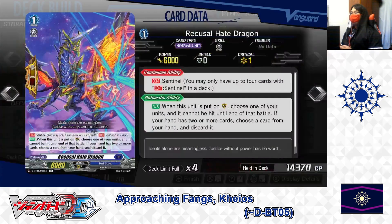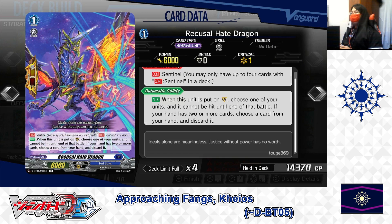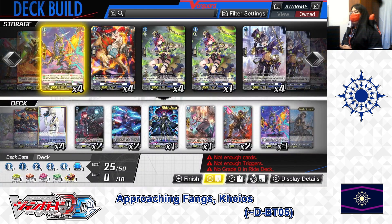Next up, Grade 1: Recusal Hate Dragon — Sentinel, Perfect Guard. Continuous Sentinel: you may only have up to 4 cards with Continuous Sentinel in the deck. Auto: when this unit is put in the guardian circle, choose one of your units — it cannot be hit until end of battle. If your hand has 2 or more cards, choose a card from hand and discard it. It features an ability unique to these standard perfect guards: when used to guard while you have fewer than 2 cards in hand, you won't have to pay the discard cost, making it a potential no-cost perfect guard in desperate situations. For Recusal Hate Dragon, we're putting 3 in the deck.